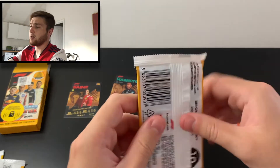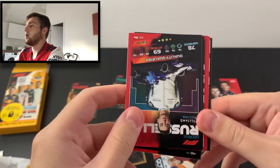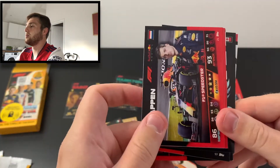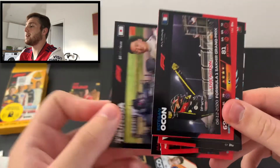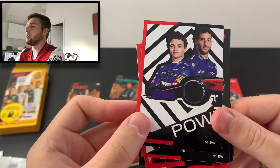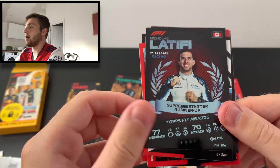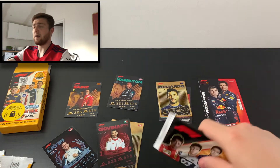Two packs left. We've got the front of the Williams puzzle, George Russell Quality Qualifier, Lewis Hamilton F1 Speedster, the back of the AlphaTauri puzzle, Max Verstappen F1 Speedster, Yuki Tsunoda F1 Speedster, Esteban Ocon Live Action from the Sakhir Grand Prix, the front of the McLaren puzzle, Antonio Giovinazzi F1 Speedster, and Supreme Starter Runner-Up Nicholas Latifi. Only the one insert card in that pack.